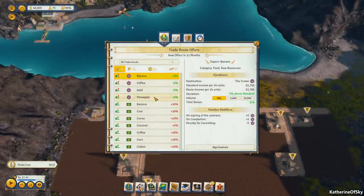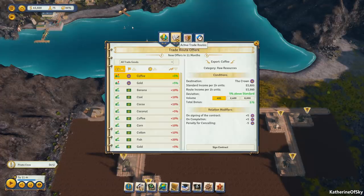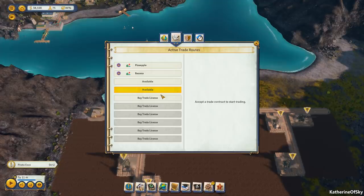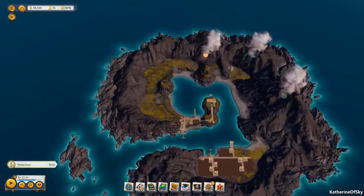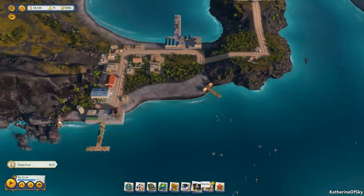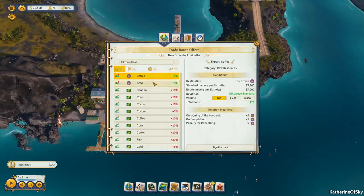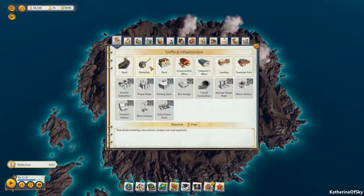Let's go ahead and purchase a few trade licenses — those are useful to have. We'll leave the 10,001 for later and build our pirate cove. Maybe the notification is because I have open trade routes. At the moment we can't do much about it. I wonder if there are any minerals here — let's go and look at mines.